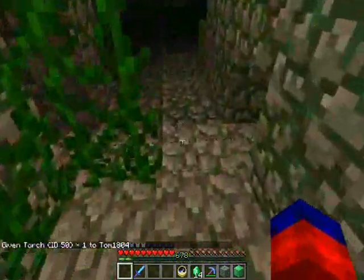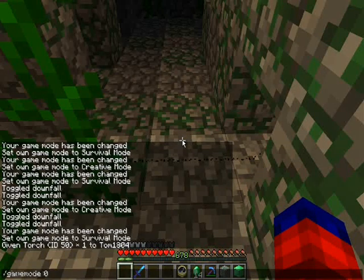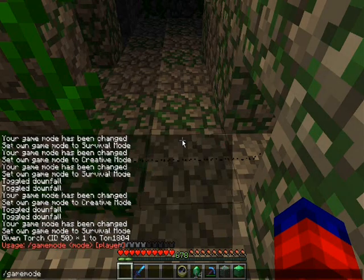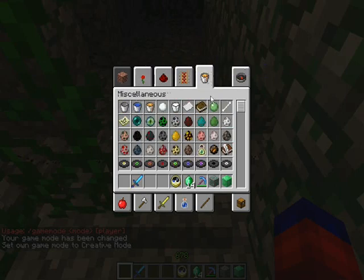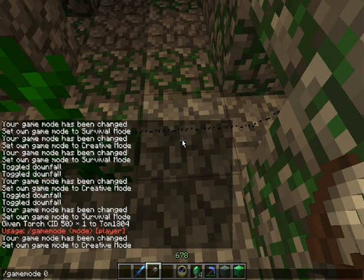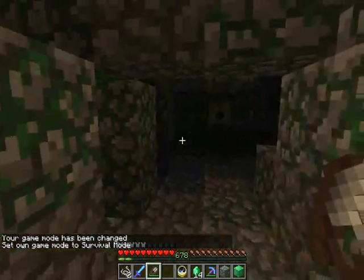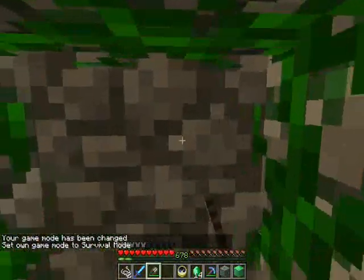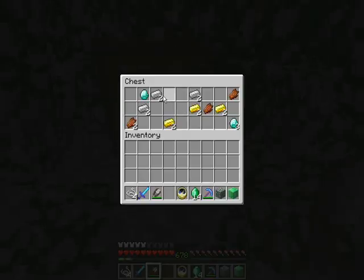I'm just going to quickly run around. Watch out — there's a trip wire there. Now, with the shears in the correct game mode, you can defuse trip wires. There's a dispenser over there. Over here, there's also another one. Look at all this loot!